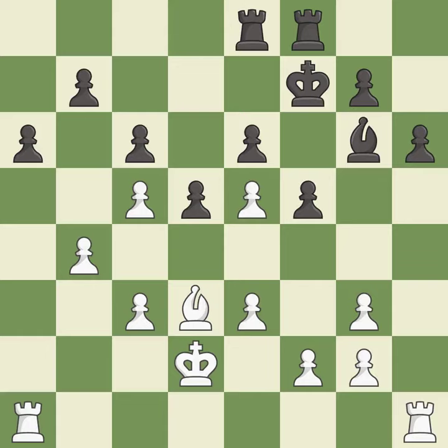It is excellent. This develops a rook off its starting square, getting it into the action. It is good. A solid choice — it is excellent. This doubles the rooks onto a single file, which allows them to team up to create threats.